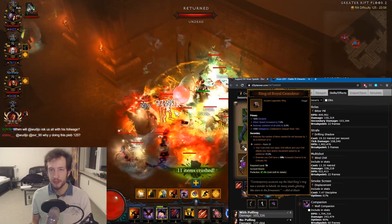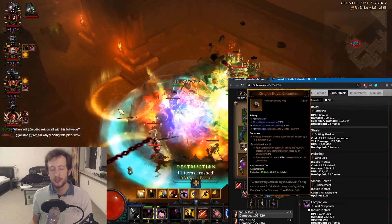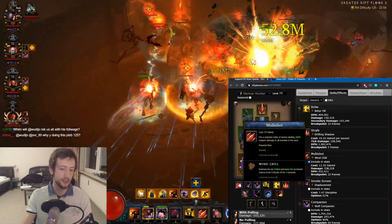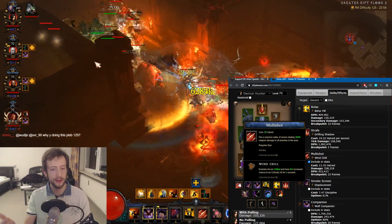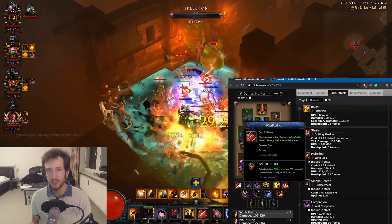Generally demon hunter is a very good choice for Ice Blink. Because of Multishot you just do one Multishot every few seconds, apply the crit buff, and apply the Ice Blink for a total of 18% crit chance. It's really nice.